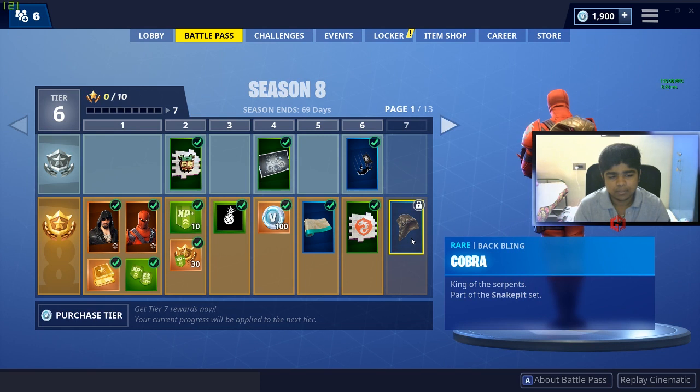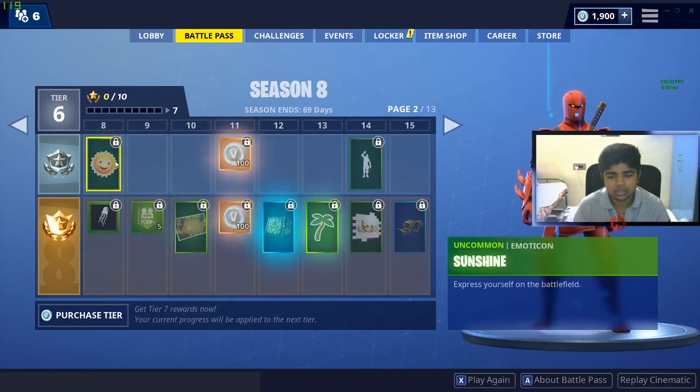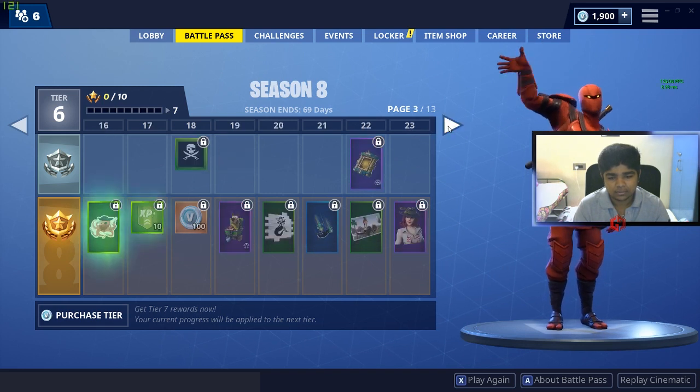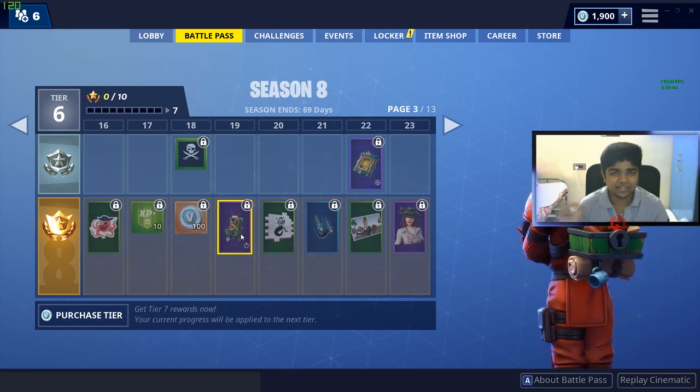The next thing is a backpack. The next thing is a cobra. The next thing is an emote — the emote is called 'Hello Friend.' The next thing is also a cobra.